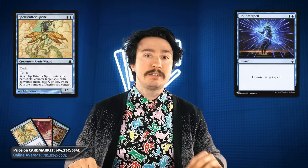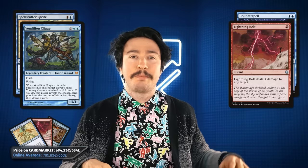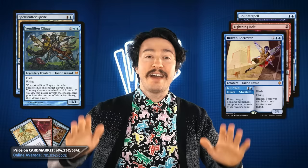Unlike most Tribal decks, this is not an aggro deck. I'm not playing creatures on my turn and turning them sideways — it's a little more sophisticated than that. I'm going to be passing the turn almost every turn, reacting to Yaman's spells with Counterspells in the form of Counterspell or Spellstutter Sprite, Lightning Bolt, Vendilion Clique blocks, and bouncing creatures with Brazen Borrower. The big nail in the coffin after I gain enough tempo is Mistbind Clique.